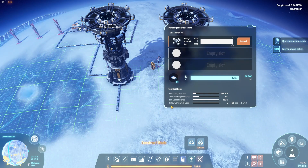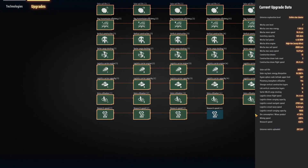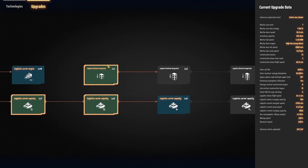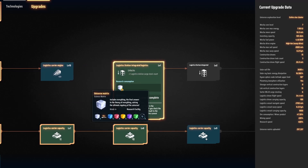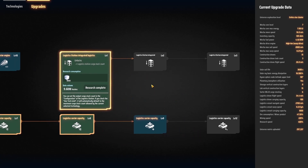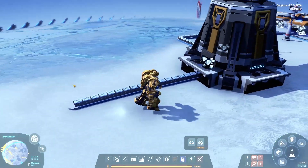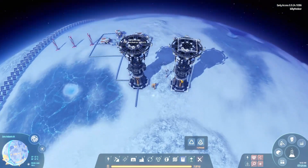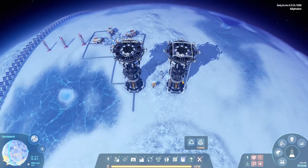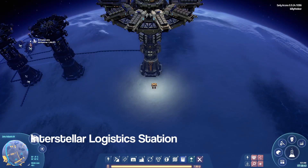Finally, there's the Output Cargo Stack Count. That's a pretty late upgrade — it requires 8,000 universe matrices — so it's not something you'll unlock for a long time. It basically means items that come out are automatically stacked. I think that's everything for the Planetary Logistics Station, so let's move on to the Interstellar Station.